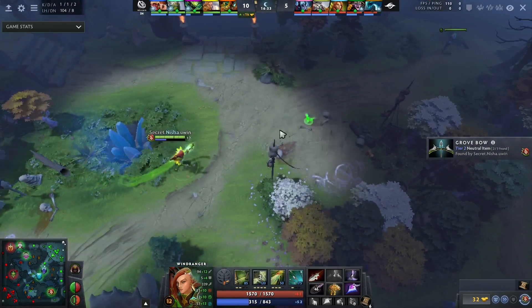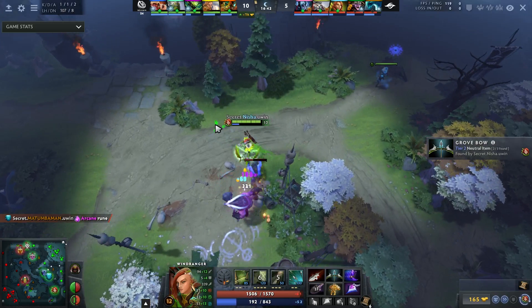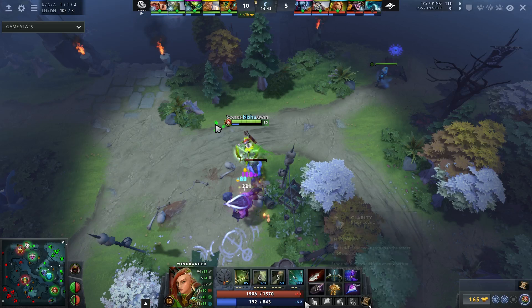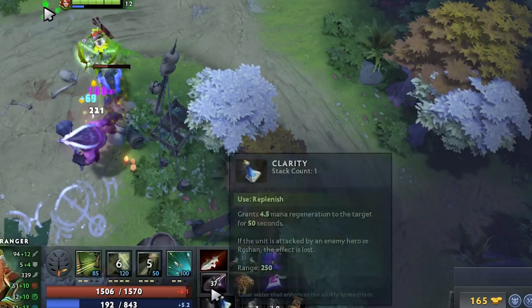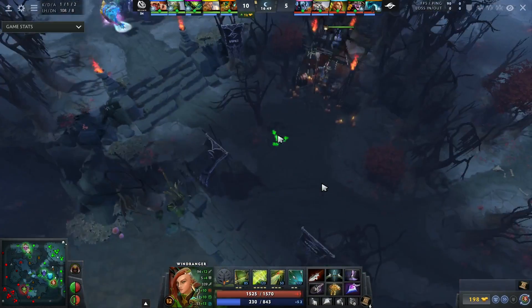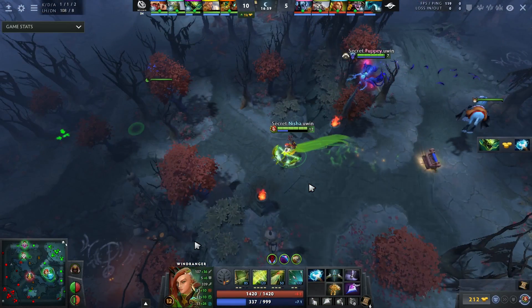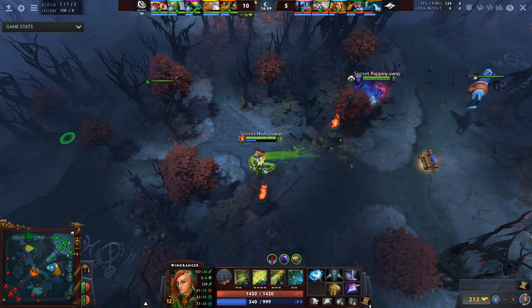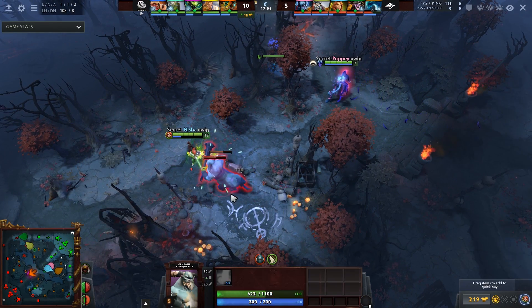If you can replicate what he's doing — and frankly it's not that hard, it's just Power Shotting mid and then walking to the nearest live camp — you will do so much better in your games. I guarantee you. Buy early game items: two Nulls, Phase Boots, Ironwood Tree, some jungle items. Buy Clarities, take your mana regen talent, and play for efficiency. I cannot stress this enough.